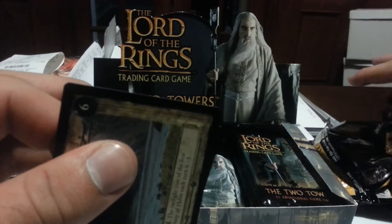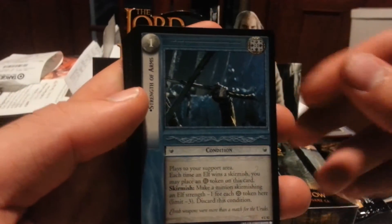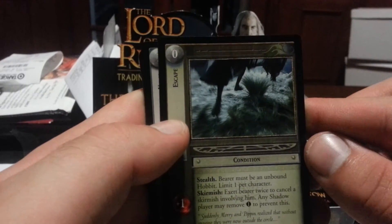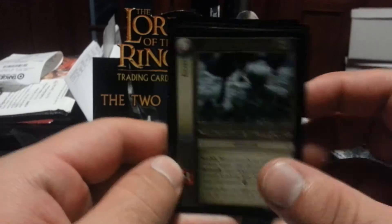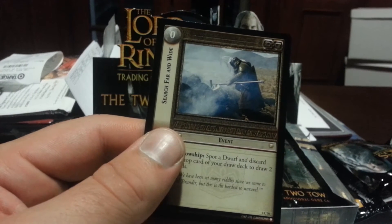This is pack six. Deep of Helm. Strength of Arms. Howl of Harad. And Escapers is our rare: bearer must be an unbound hobbit of the Mournful character; exert bearer twice to cancel a skirmish involving him; any Shadow Player may remove one Twilight to prevent this — sounds like a terrible card. Veiler, Men of Rune, Have Patience, Uruk Runner, Eowyn Lady of Rohan, Hillman Band, and Search Far and Wide.